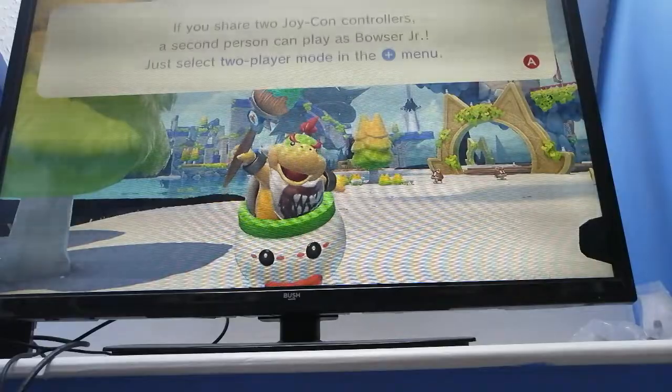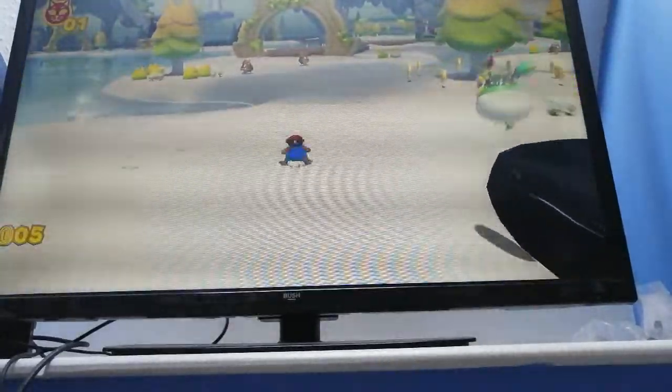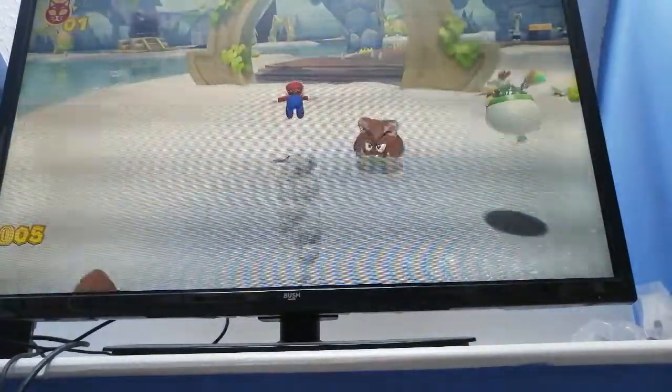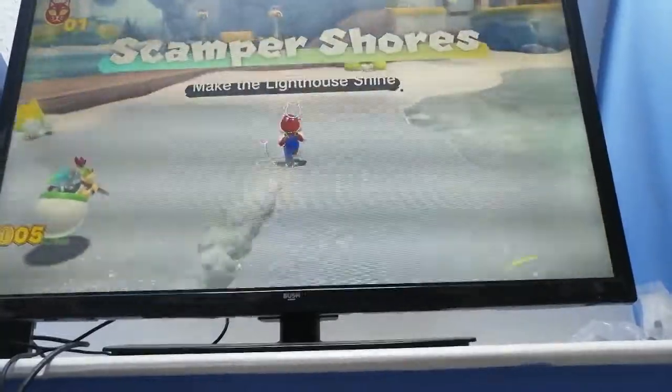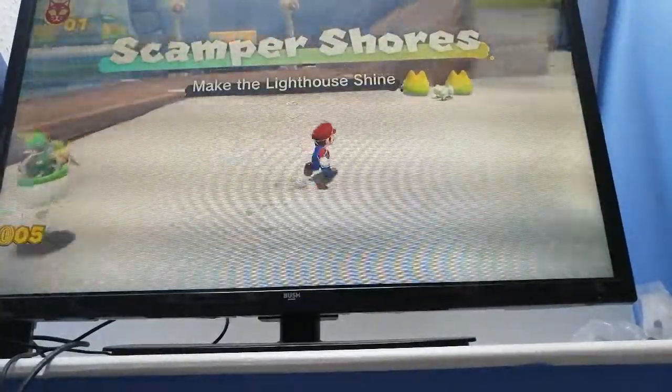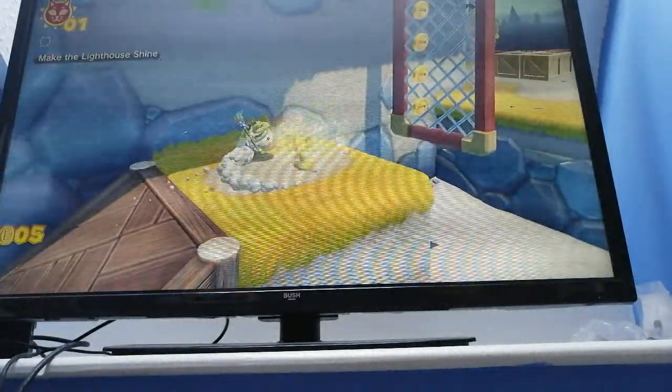And a run-up jump and roll to get to Bowser Jr. We're going to set Bowser Jr. to Numb because there are a few blue enemies in this game and he might be a real pain. As we go onto our first island, Scamper Shores, the condors have blue eyes so you're not going to be defeating them — and they've got a blue body — so we're going to be avoiding them.